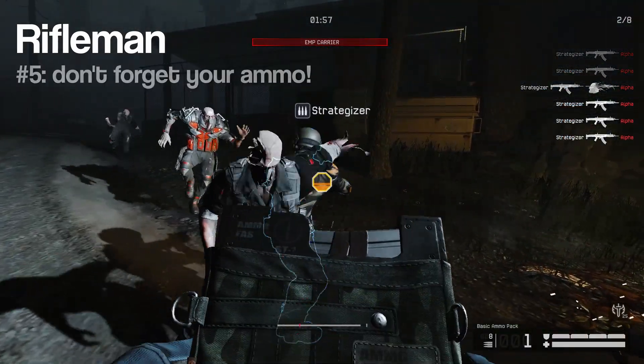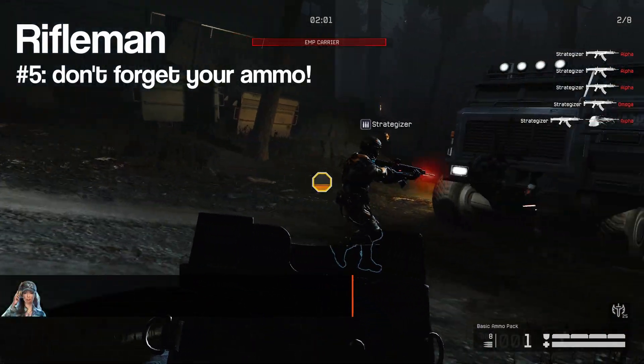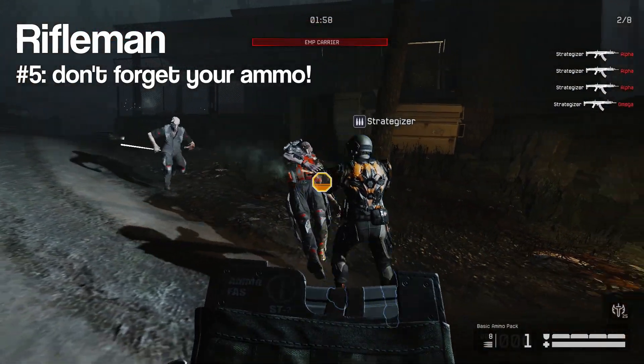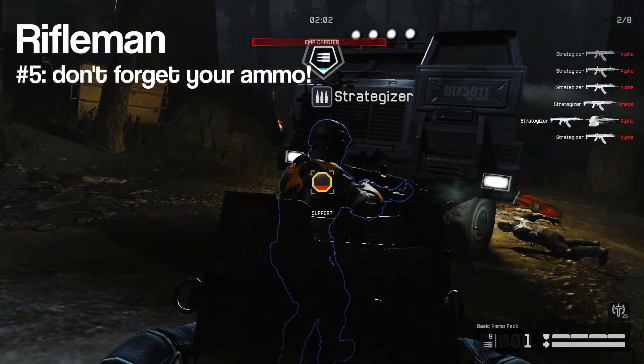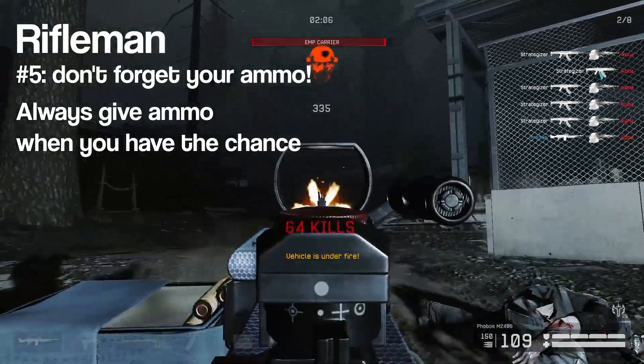And speaking of ammo packs, don't forget to often give ammo to your teammates in PvE. Ideally, you want to give ammo to them once the icon pops up above their head, but if they're close to you, you can simply select the ammo pack and aim at your teammate to see how much ammo they still have left. If they have less than two thirds of their ammo remaining, you can already give the ammo pack to them.